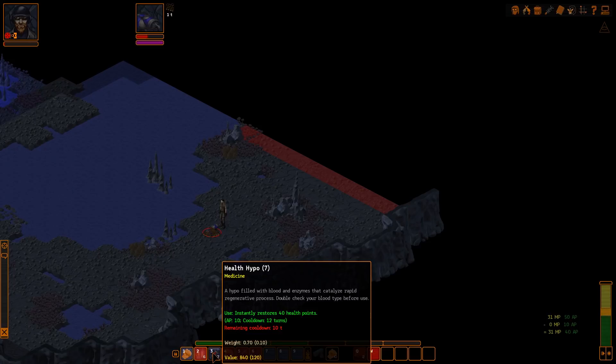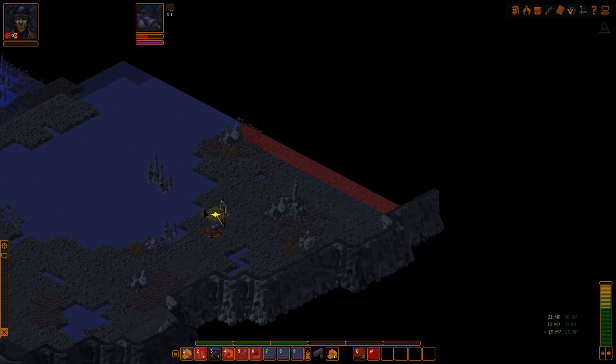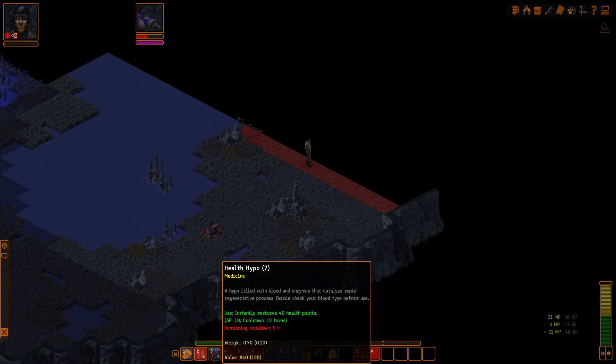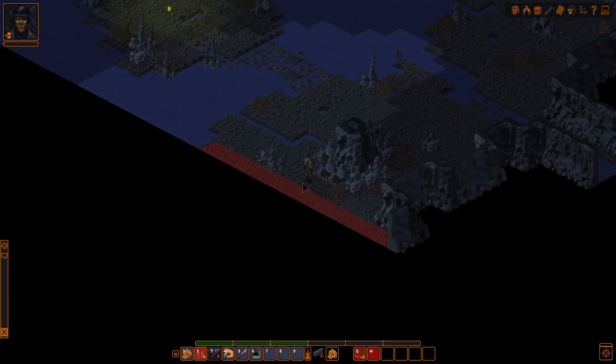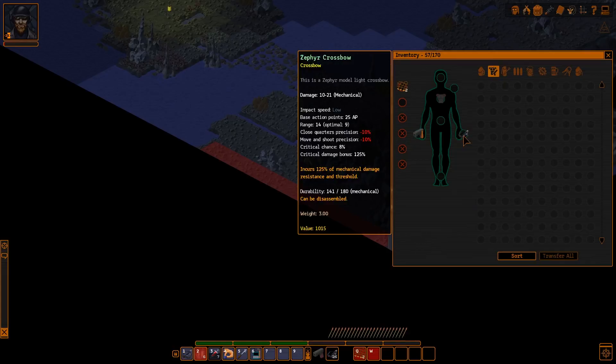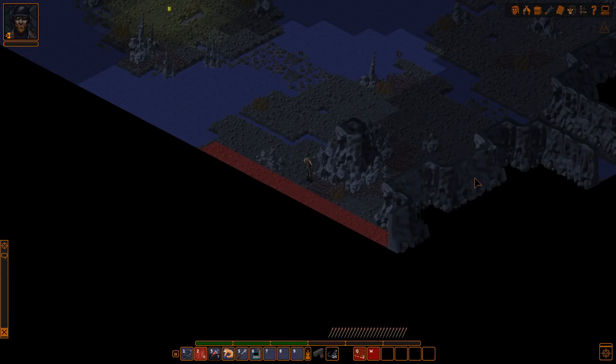Our health hypo is on a 10 turn cooldown. We're definitely going to die here. That's fine, we've learned some things. Actually, I could leave here and heal up. We're gonna be reloading though. Let's wait for our cooldown on our health hypo. We're going to re-equip our crossbow because hand-to-hand combat is not recommended against the Psy Beetle. We're down to six health. 20 seconds left on the cooldown.